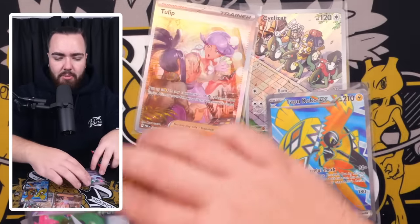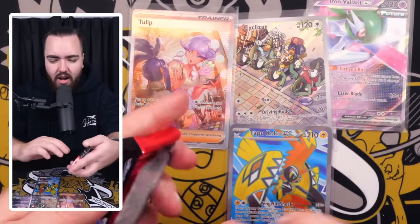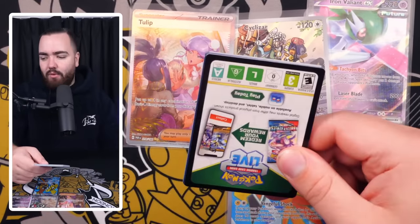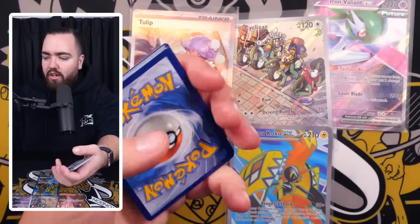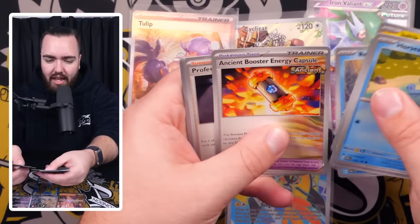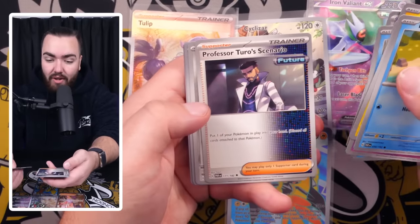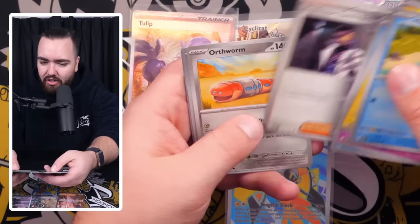A good range of cards pulled — I like this. Special Illustrated Rare, Art Rare, Full Art, and an EX — a little bit of everything. Still hunting for that Groudon Art Rare and some more secret rares. We've got Joltik, Natu, Remoraid, Ancient Booster Energy Capsule — that's a mouthful — Professor Turo's Scenario. These half-and-half future and ancient cards, I'm liking that.